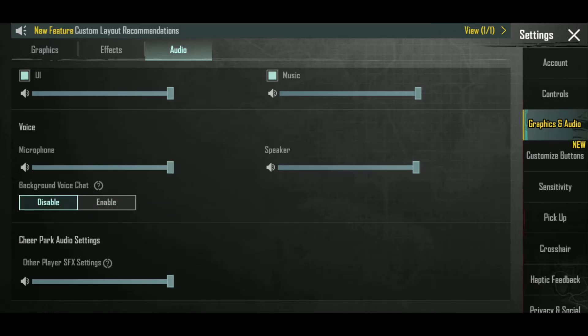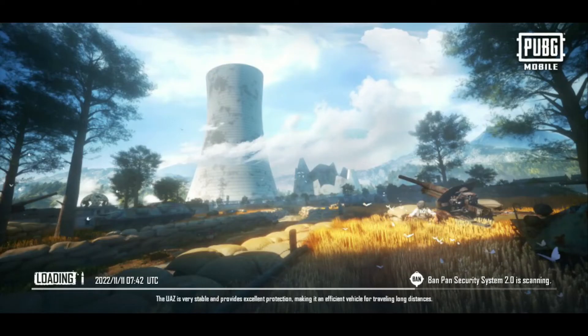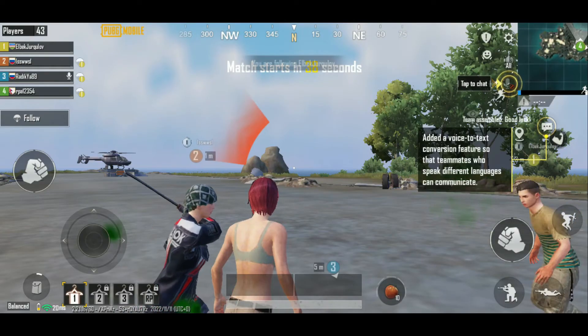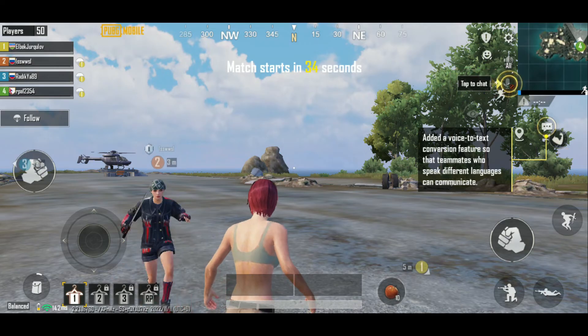Once you've selected Enable, you'll be able to talk with your opponent or with your friends on PUBG. You can now close off this screen by tapping the cross at the upper right and start playing a game. Once you start your game, you'll be able to see a button that says Tap to Chat at the top right. Give it a tap to open up your microphone.